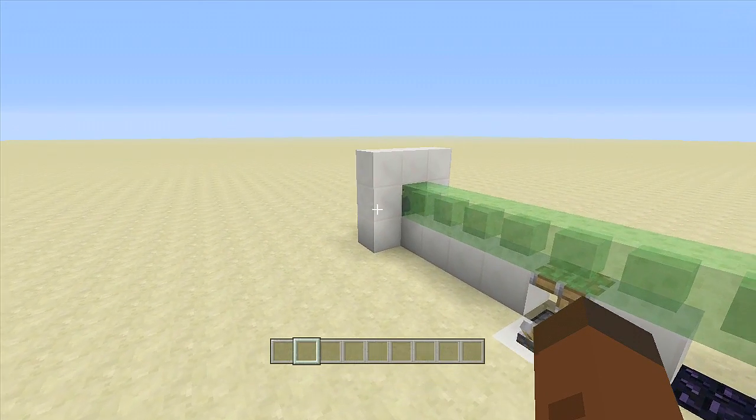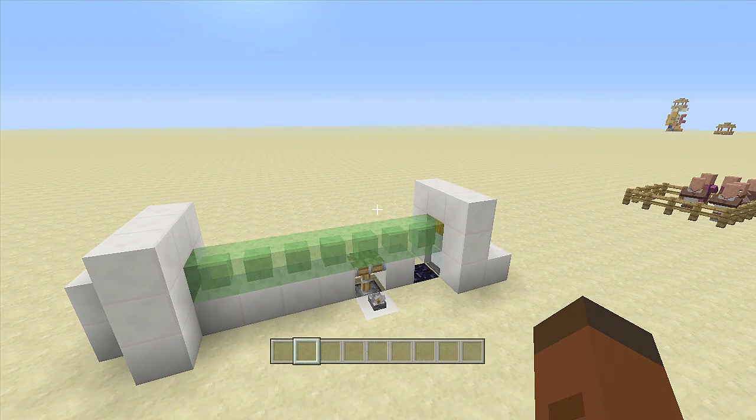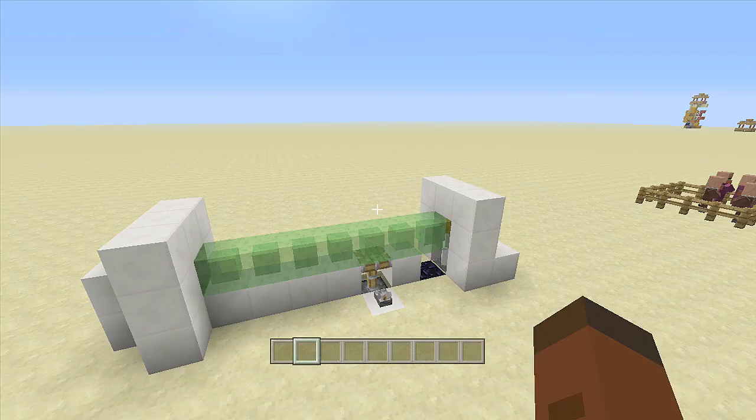The hardest part about this build if you're going to do it on survival is getting the witch — that's going to be the hardest part of the entire build. But if you want to do this on creative, maybe you're making a mini-game or a maze running game where people have to run through a maze and you want potions launched down onto them forever, this is great for that.